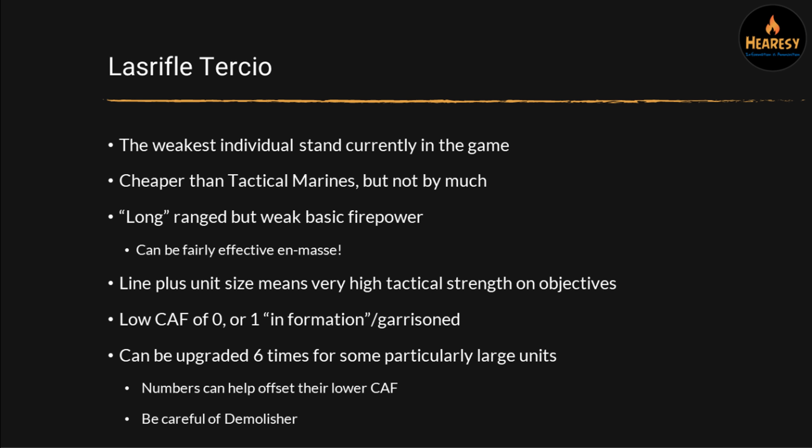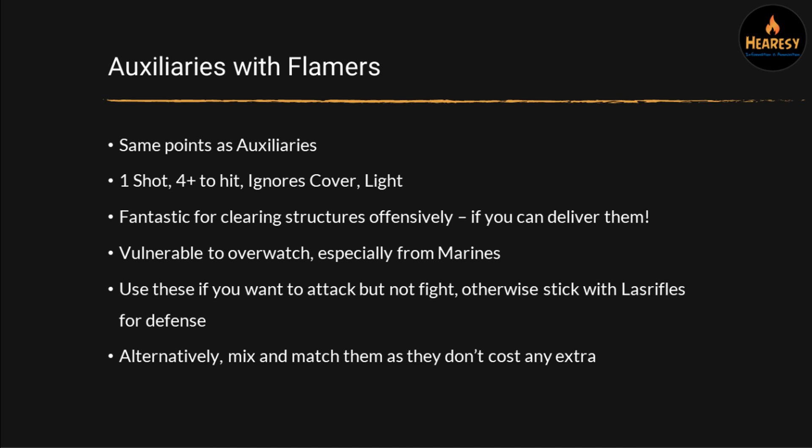The thing you've got to be careful of is that because these are such big detachments, if someone demolishes the building you're in with a Demolisher or some other anti-structure ability, you can lose a lot of stands all at once. One of the upgrades to the detachment is Auxiliaries with Flamers — the same point cost as adding Las Rifle guys. So you're choosing between Las Rifles with their longer range, or Flamers with their shorter range and maybe better stats. They only get one shot, but they're 4-plus to hit, they ignore cover, which is a great ability, and they're Light.